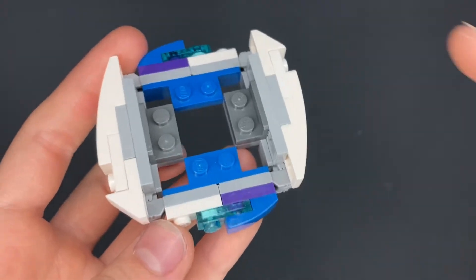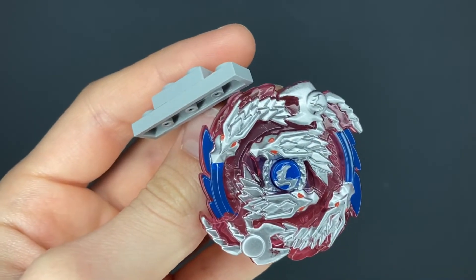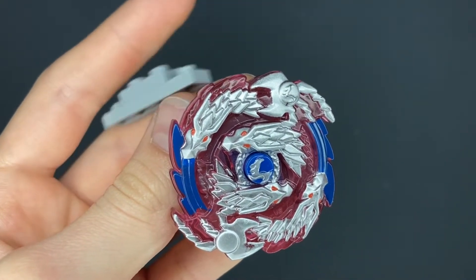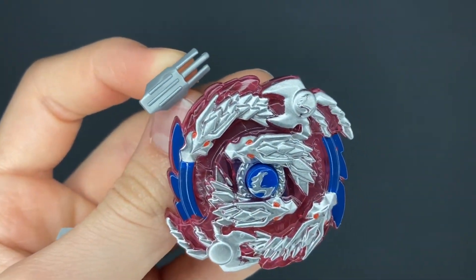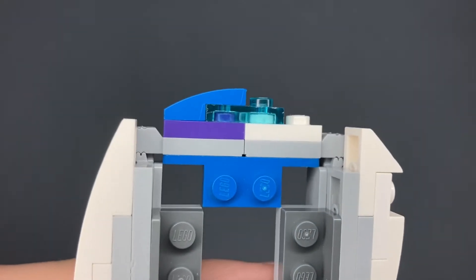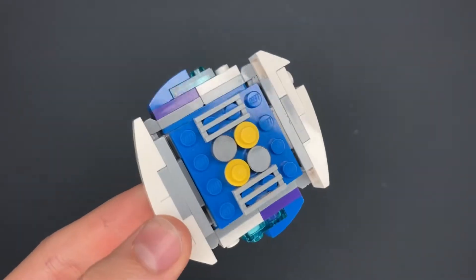Moving on to the blade, we have Guilty. I think it's quite accurate to the real one, and even with high recoil it still holds together really nicely. I used some light gray plates to represent the metal dragon heads — originally they were going to be minifigure claw pieces, which looked really accurate, but it was too fragile to launch. My favorite part about the Guilty ring is the purple-to-blue fade, and I think I captured it really nicely.